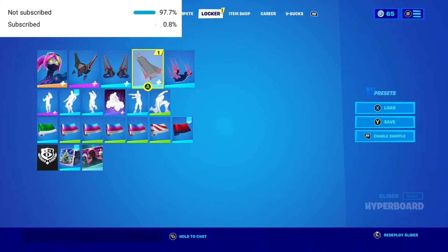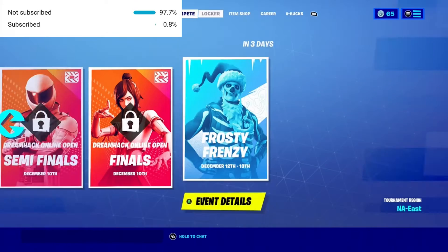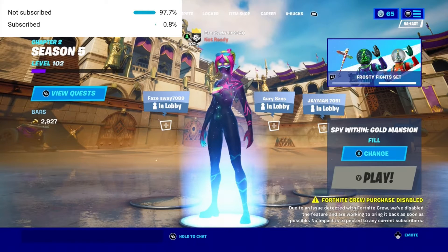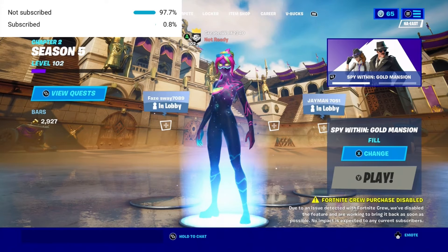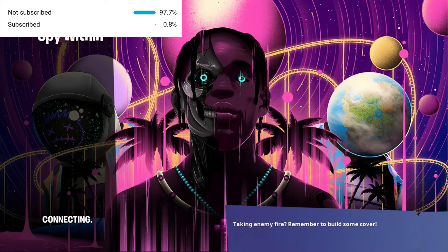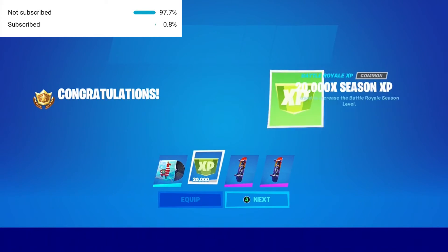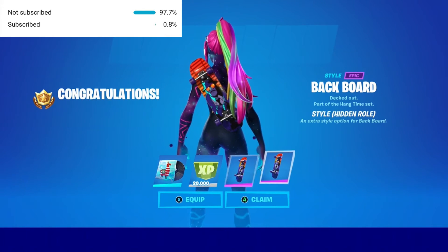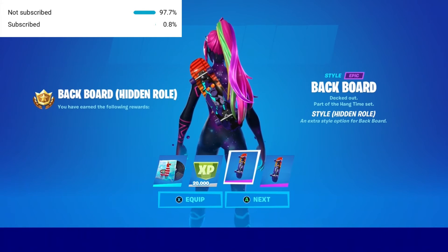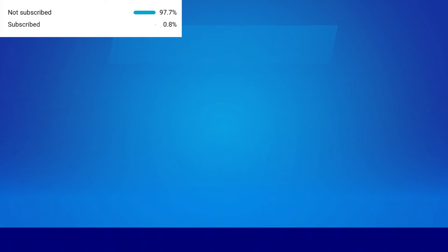Alright, so that's what it looks like on your character — that's what the glider looked like in your locker, sorry. And as you can see, I finally finished that annoying thing. You got 20k XP, so I'm guessing you get 10k for a challenge or something. And then you got the black bling. Well, it's a pretty good deal — it's free stuff, you know? Free stuff, good.